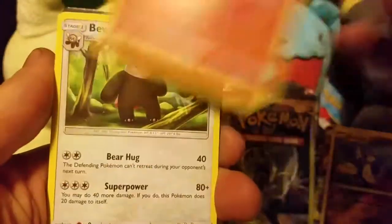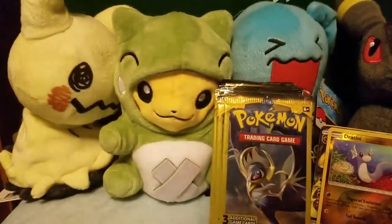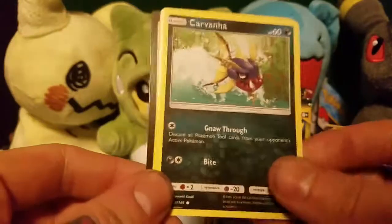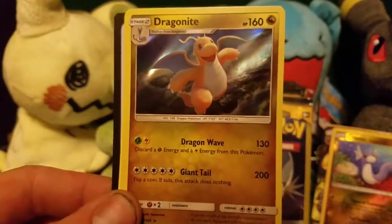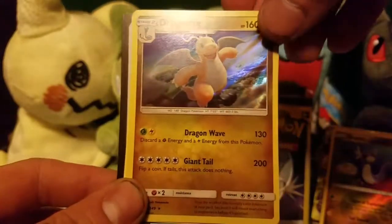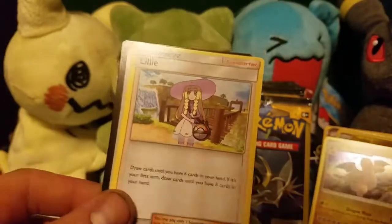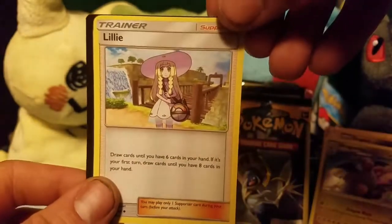Litten, a Beware, and a Lima. Carvana. Ooh, a Dragonite — I've heard from watching other people's videos that these seem to be really common in these Dollar Tree Sun and Moon Packs, but that's the first one I've ever gotten. I wouldn't be upset to get a few more. It's a pretty nice card. And a Lily.